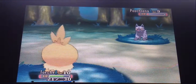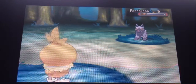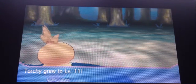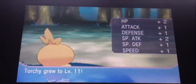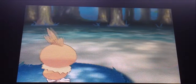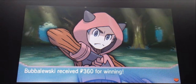I was thinking switching into Tailster and seeing if he could win us the fight, but I don't think that would be very possible. Alright, Torchy's level 11 — nice. Don't forget Ziggy was in the battle too, so he gets XP. Ziggy gained — yeah, level 8. Awesome. Defeated Team Magma Grunt — nice. 360 PokeDollars for winning — nice. PokeDollars are always nice because you're going to need them.